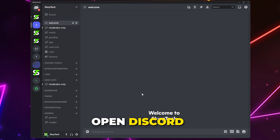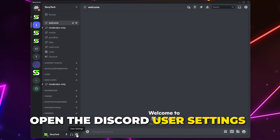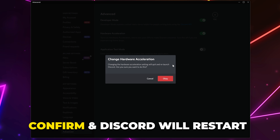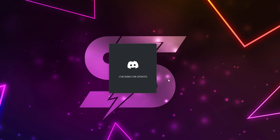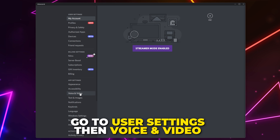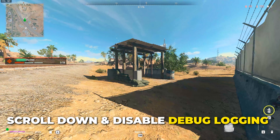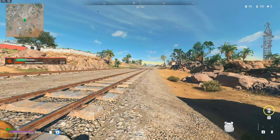If you use Discord, then open it. Open the user settings by clicking the gear icon, then go to Advanced Settings. Turn off Hardware Acceleration, then confirm, and Discord will restart. In the Discord user settings, head to the voice and video options. Scroll to the bottom and disable Debug Logging. Warzone 2 should no longer be crashing.